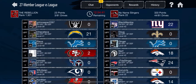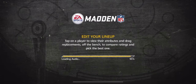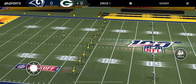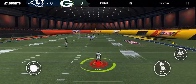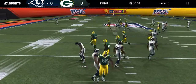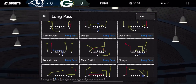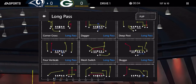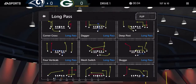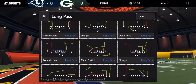One last thing - there are certain plays I call certain ways and flip certain ways depending on the play, and I'll show you why. Take a look at mess switch - imagine cutting the screen in half. You're either going to read the left or right side of the screen, so you want as many routes going to whatever side your first main read is as possible. For mess switch, I have three reads all going to the right.